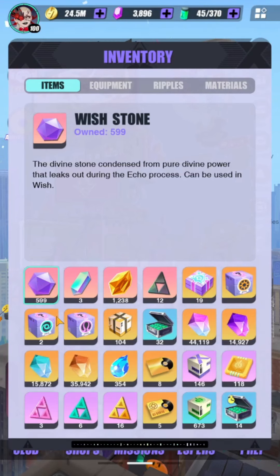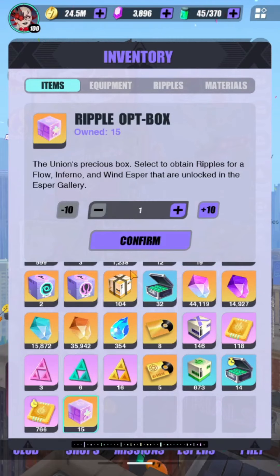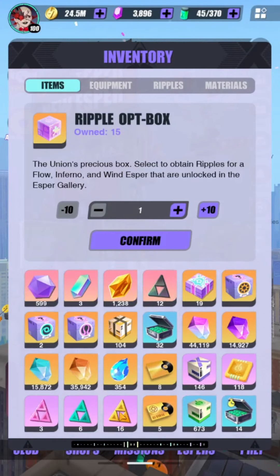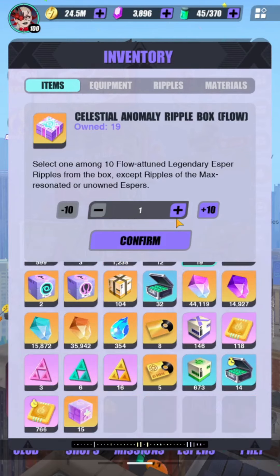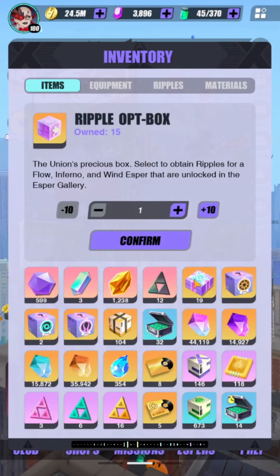The main reason to hoard wish stones is that they're very scarce. The next resource is the ripple out box — the old one can give you any unit that isn't shimmer five-star and gives five ripple pieces. The new one gives you one of a certain type. Both boxes are very good to hoard.